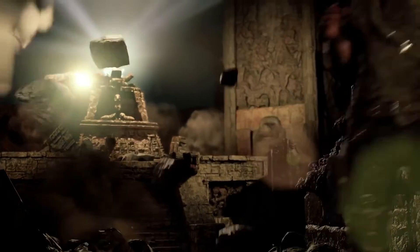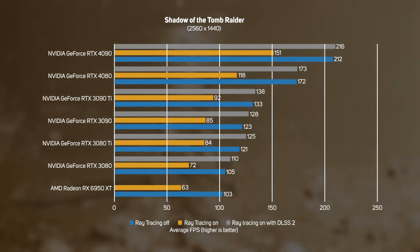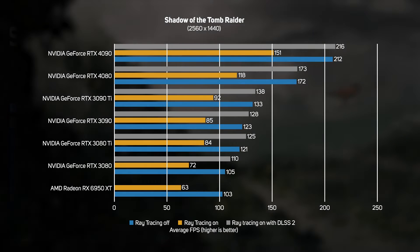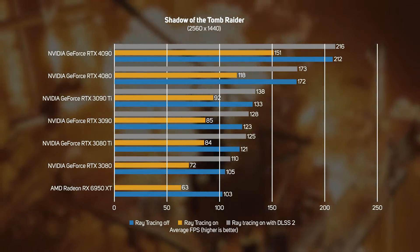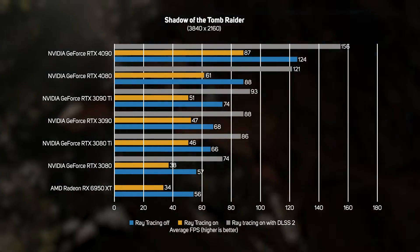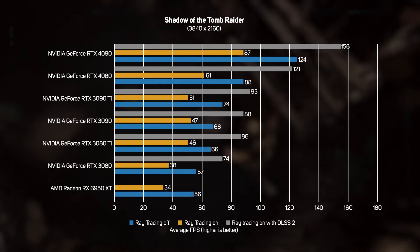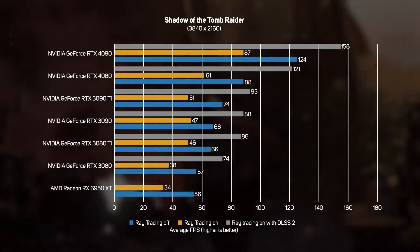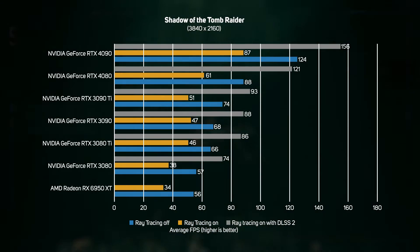In Shadow of the Tomb Raider at 1440p, all of the cards tested exceeded 60 fps — the minimum required for smooth gameplay. The 4080 clocked an impressive 118 fps with ray tracing enabled, speeding up to 173 fps with DLSS 2 switched on. Upping the resolution to 4K makes the game only playable with ray tracing on the 30 series GPUs if you turn on DLSS. The 4080 did pass the 60 fps mark, but enabling DLSS increases the frame rate to a silky smooth 121 fps.